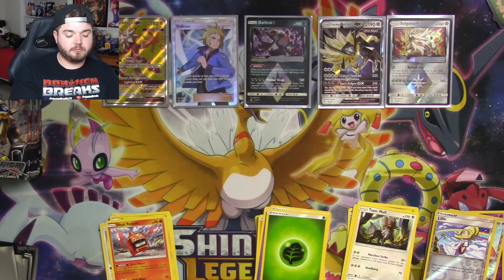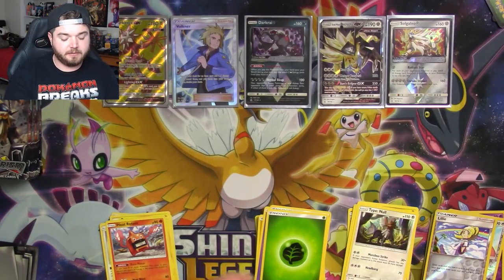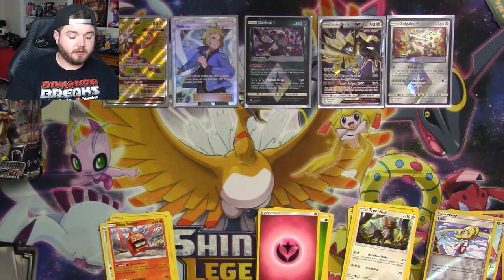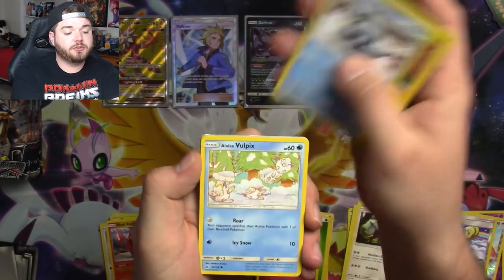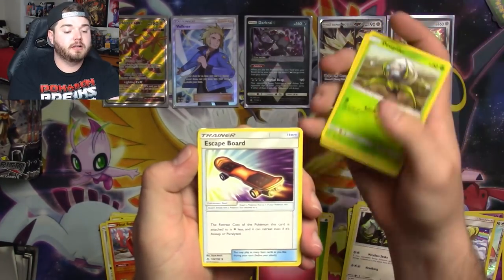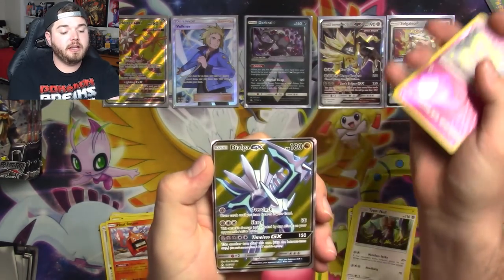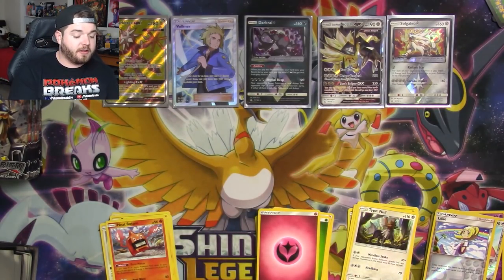Give me a Secret Rare — I don't even care which one, just give me one. I'll take a Unit Energy. How about that Secret Rare Unit Energy — let's do it! Calling my shot like Babe Ruth. We have a Patch, Raichu, Alolan Sandshrew, Full Art Bronzor, Doopiter, Skateboard, a Lillie, and a Trio Unit Energy. And a Dialga GX Full Art — I missed it! I called the wrong thing.